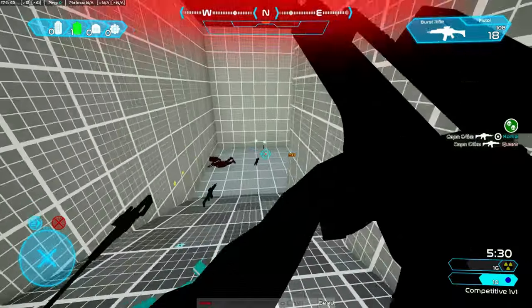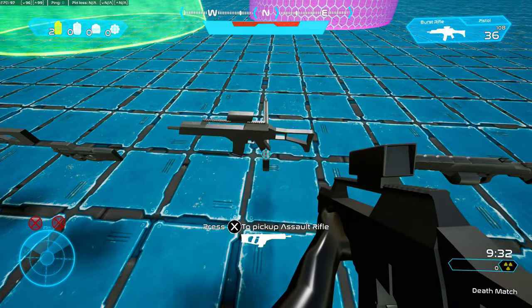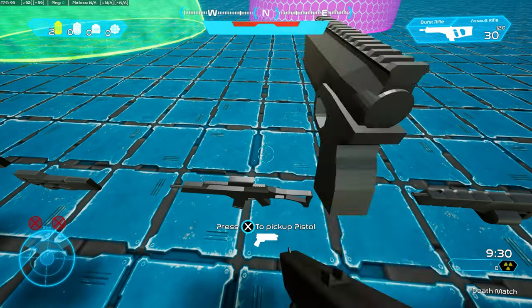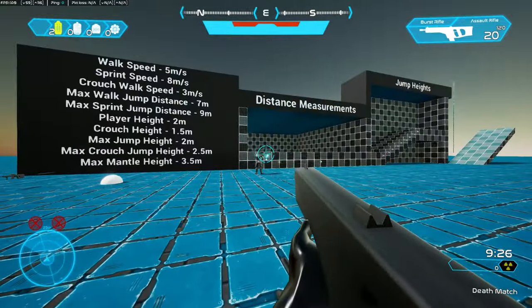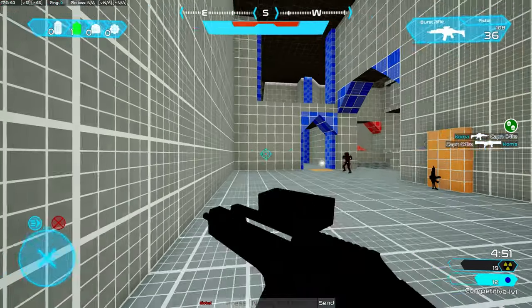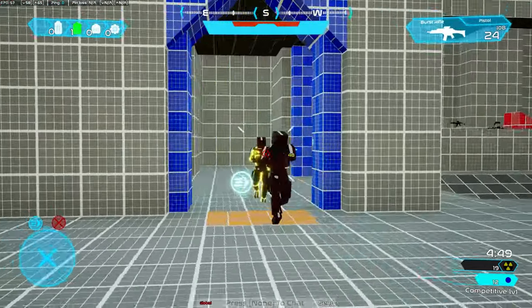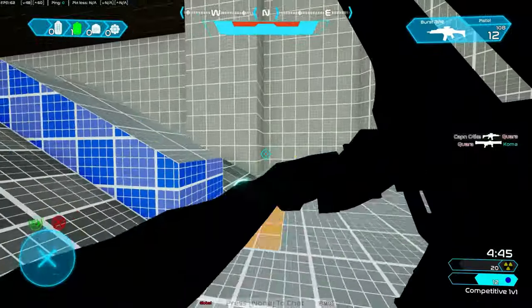After I got aim assist working, I added hold-to-use for controllers. I realized when testing the aim assist that when trying to reload, I would pick up items that were near me instead of reloading, so I made it so controllers have to hold the interact key to interact. In the future, I will add settings to control the length of the hold, as well as the ability to make any controller keybind hold or toggle so your controls can be tailored to you.